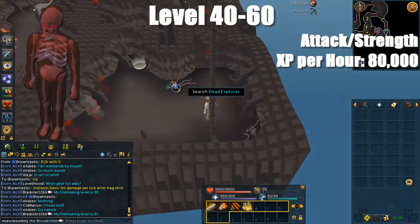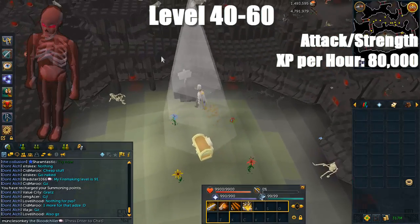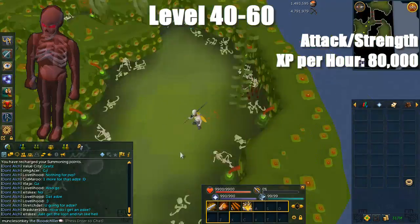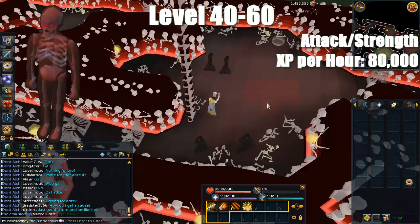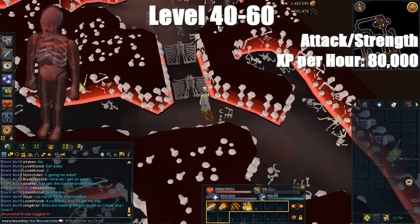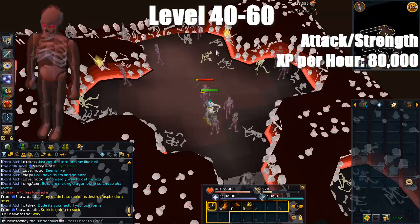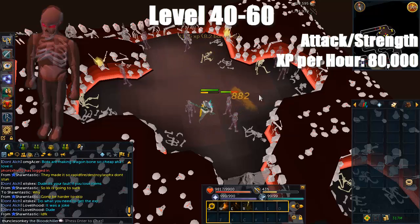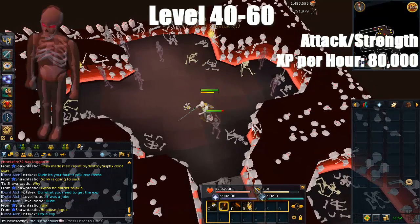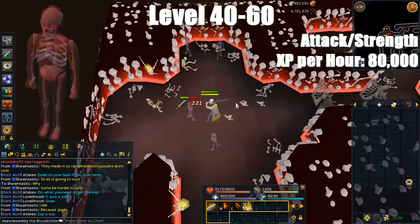For an alternate method from level 40 to 60, you can train at Ankous in the Stronghold of Security. Their drops are not very good, their XP is a bit faster, but they are a little more annoying to get to and bank at than Moss Giants — so it's really your preference. You'll be getting about 60,000 attack XP per hour here with an Addy or Rune 2H Sword, since you'll upgrade to Rune once you get 50 attack. There's a room full of entirely just Ankous, but since the monsters here are non-aggressive, you can go into any room with a fair amount of Ankous. They have quite a low spawn rate and low HP, so you might want to find a high spawn rate world such as World 2 so you're not waiting for spawns.